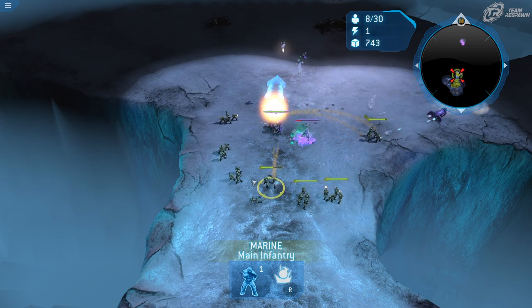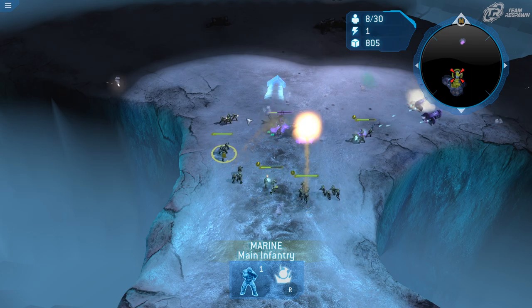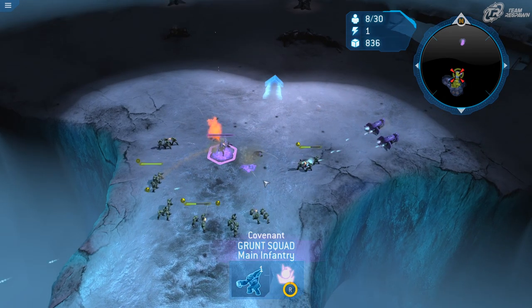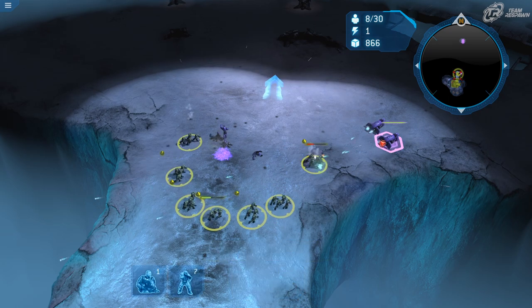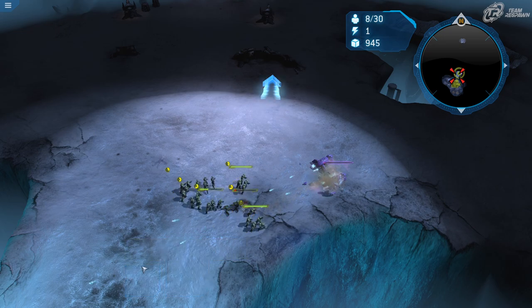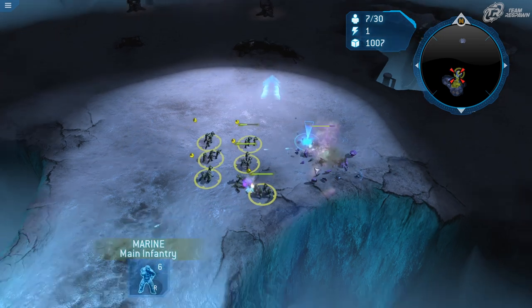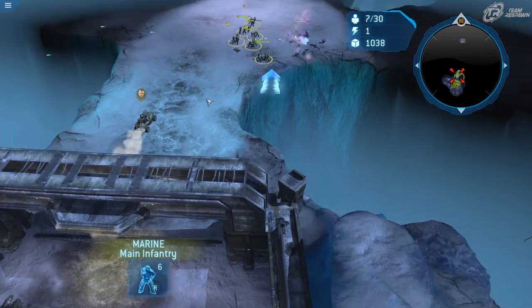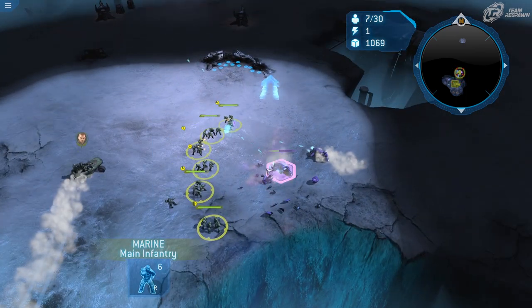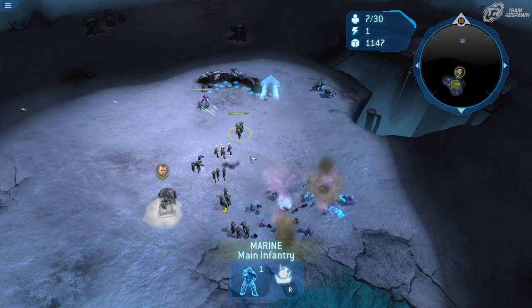Your marines have a grenade throw ability — that's the Y button, or the R key on PC. You can select them individually or select all your marines and they will all use their grenades at the same time. This is a bit different from Halo Wars 2, where you have to trigger grenades individually.